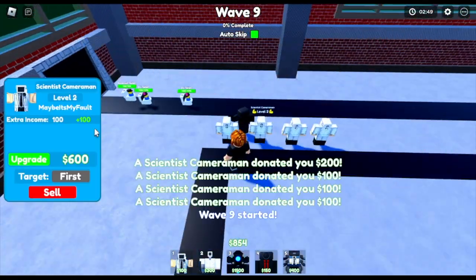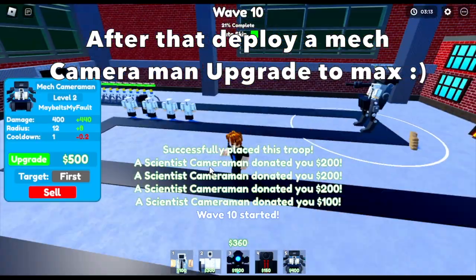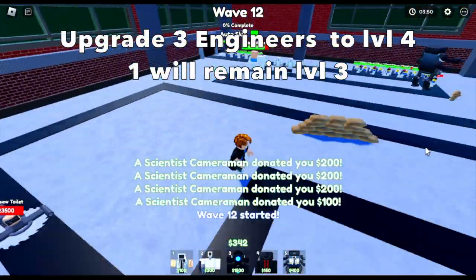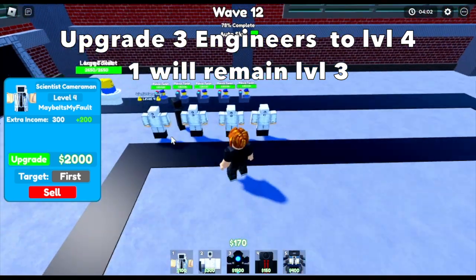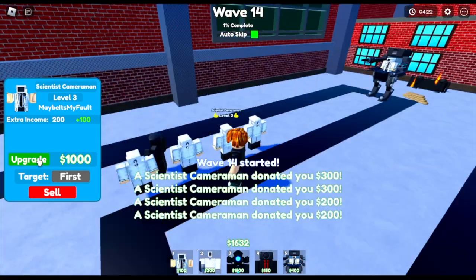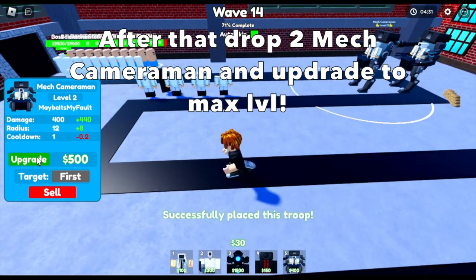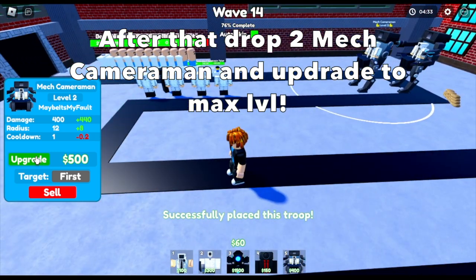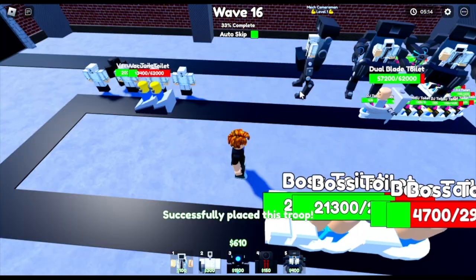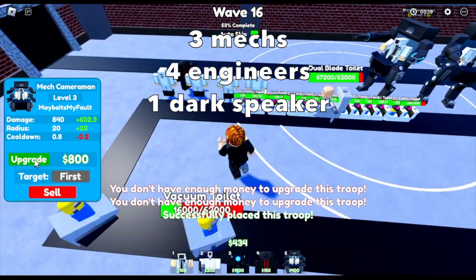Next, upgrade 3 engineers to level 3 and 1 remaining engineer to level 2 — so 3 at level 3, 1 at level 2. After that, deploy a mech cameraman and upgrade it to max level. By the time you do this, you're at around wave 12. Then upgrade the 3 engineers to level 4, the remaining one to level 3. Drop 2 more mech cameramans and upgrade to max level. To recap: we now have 3 mechs, 4 engineers, and 1 dark speaker man.